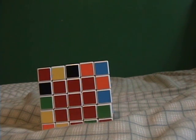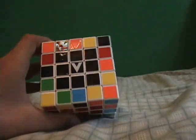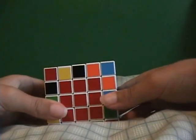This is going to be a tutorial on how to avoid 5x5 edge parity, where you only have two that are unmatched. Hopefully you know what I mean.